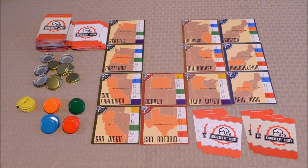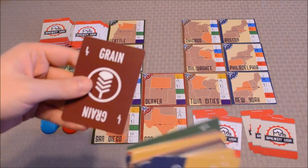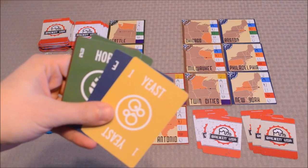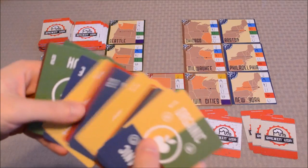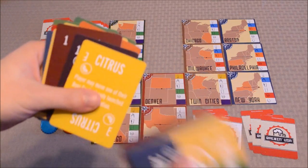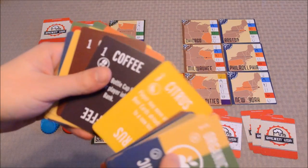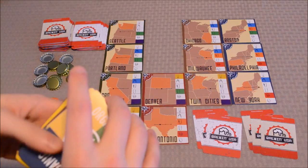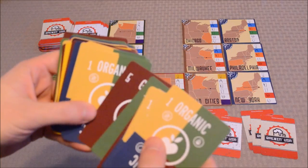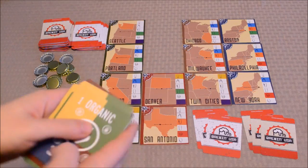Speaking of ingredient cards, that's what this large deck over here on the left-hand side is. You've got four main ingredients: grain, hops, water, and yeast. There are also some other ingredients like pumpkin, citrus, and coffee — these are special cards that allow players to perform particular actions. You'll notice there are numbers in the upper left-hand corner of these cards, ranging from one to five, indicating that particular ingredient's quality value.